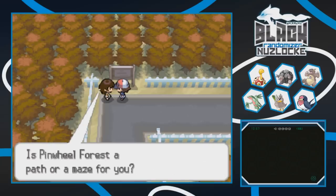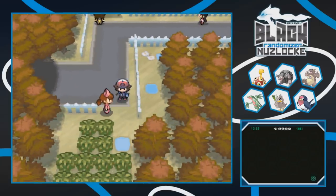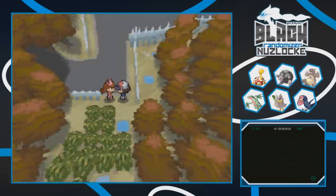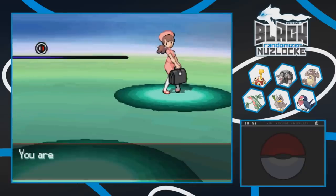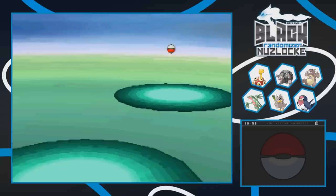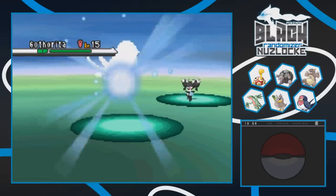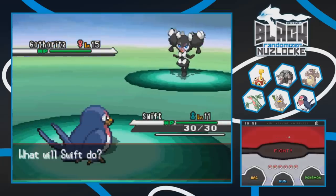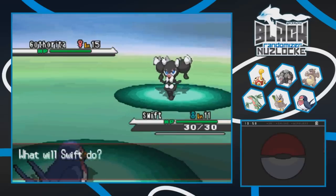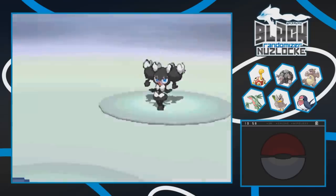There's a nurse-type trainer who will heal our Pokemon after battling. Let's get a little battle going. Elite trainer Lawrence has a Gotharita - one of the weirder Pokemon. The whole Gothitelle line kind of creeps me out. It's level 15 so Swift probably won't be able to do too much to this thing. Let's go for a Judgment and see how much it does. We get a crit but it doesn't even do half, and then Payback nearly takes Swift out with only 5 HP remaining.